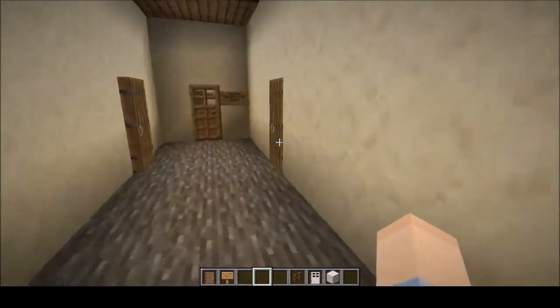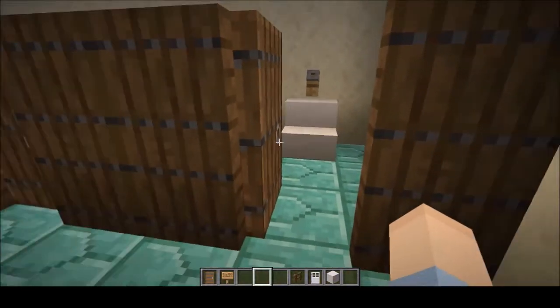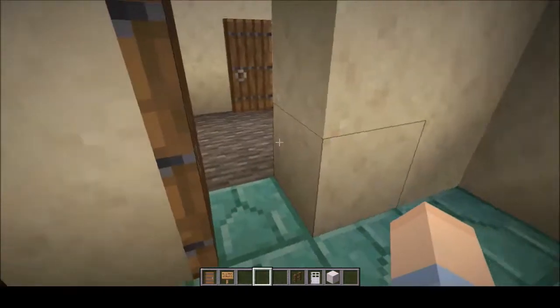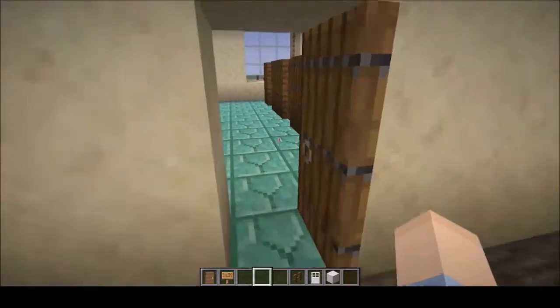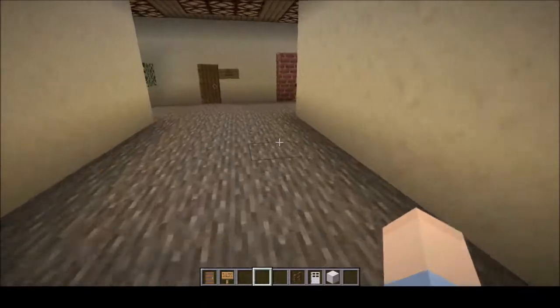Over this way, there's not much else except for a little restroom in here, even with a little toilet and the sinks. There's not much room for stalls, but I think we can manage with that.